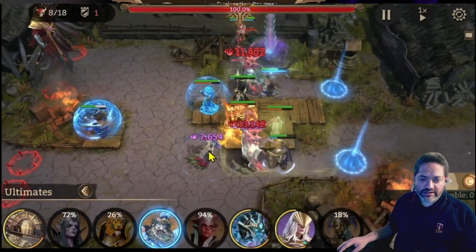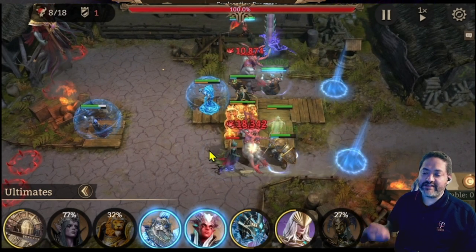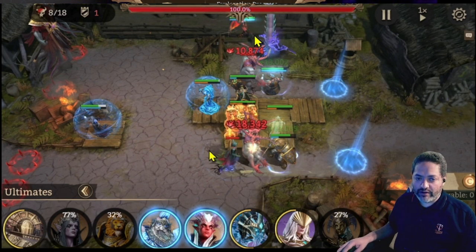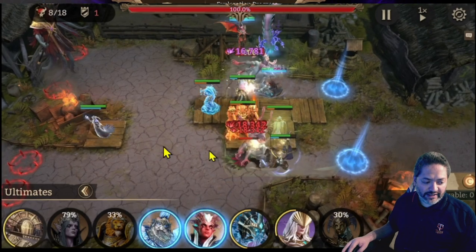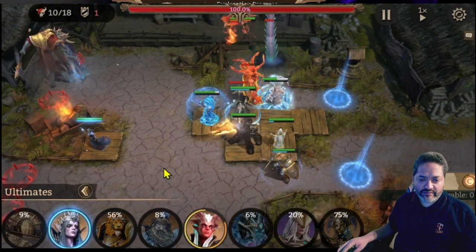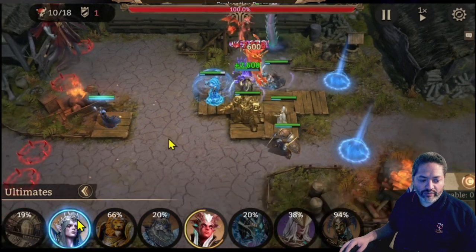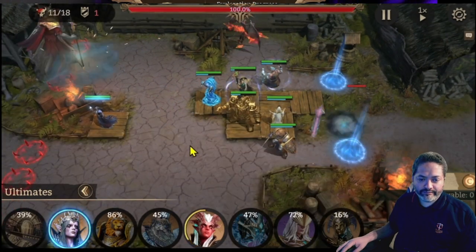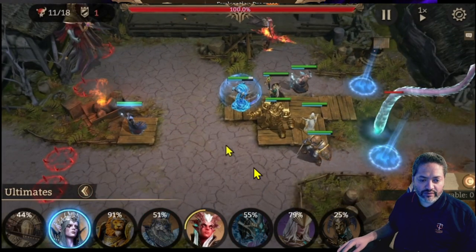Right now it's all about timing the ultimate to bring these big dudes down as soon as possible. The reason I bring in Silatoon here is because I want coverage in case tentacles pop up. Luckily on this run the first tentacle popped up on the top, so that's where I'm placing Silatoon — she serves two roles: taking down the tentacle and helping bring down the big guy. Now this is kind of the worst-case scenario because I have no coverage for this tentacle, so at this point I just decided to tank it.